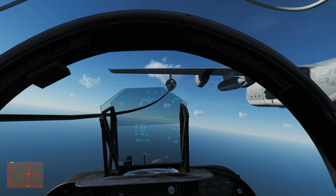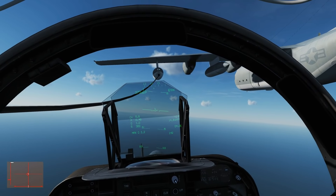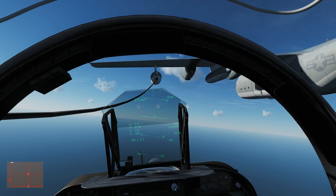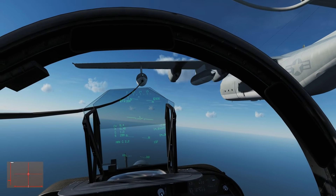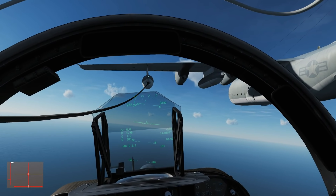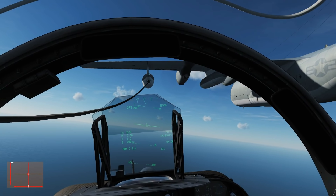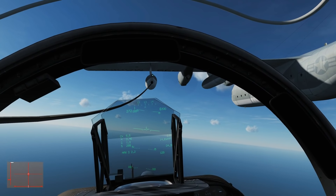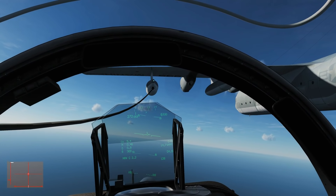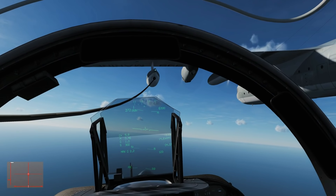Now we're just going to fly in formation behind the fuel provider. Notice that we've got a green light on the back — as long as we keep that green light on, we're good. As with all flying in formation, we never ever stop moving the throttle — the throttle is always moving. If you ever stop moving the throttle you will never be able to fly in formation. Note the control stick — it will never stop moving as long as you're flying formation. You have to keep moving both the control stick and the throttle.